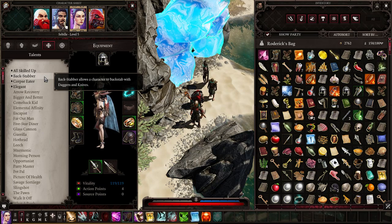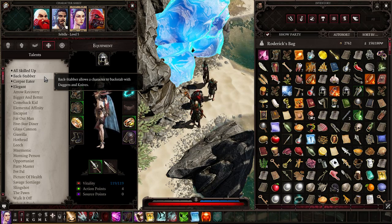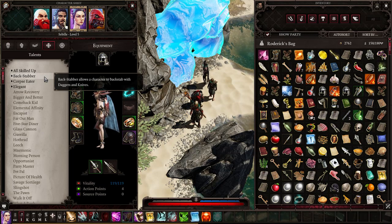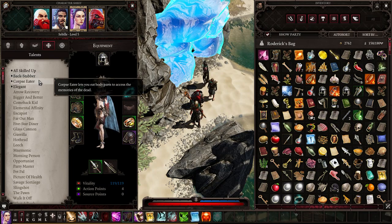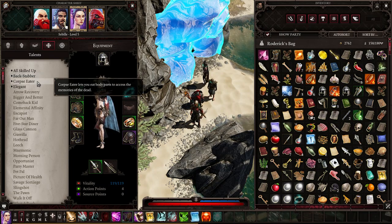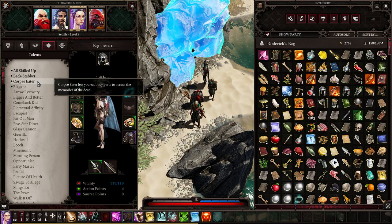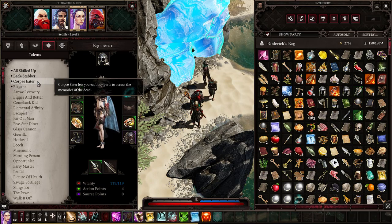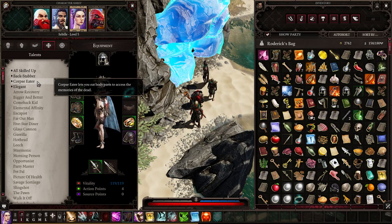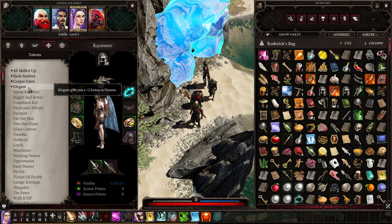Backstabber is great on a rogue — it allows you to crit backstab with daggers and knives. It's very OP in alpha, so I guess it's going to be nerfed in the full game. Corpse Eater comes only with the Undead race as far as I noticed — you can learn new spells when you eat body parts: heads, arms, legs, and similar.